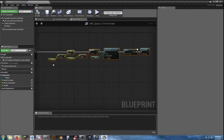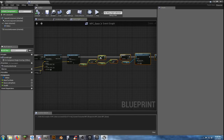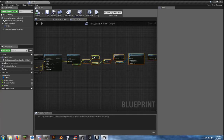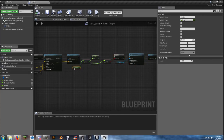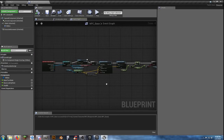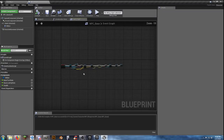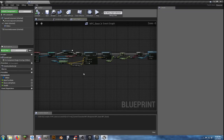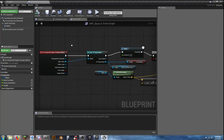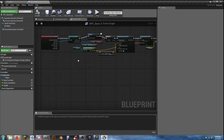That gives us the effect of what happens whenever you get hit — it's a basic hit effect. We need to look at the death system as well, and whenever it actually kills the NPC. That's the overlap events — that's all I put in there on component begin overlap.